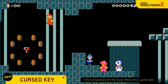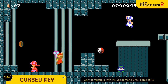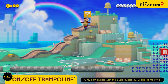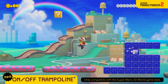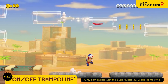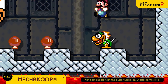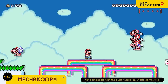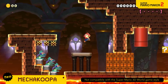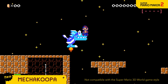The Cursed Key will sic the frightening Fanto on anyone who dares pick it up. The bouncy qualities of the on-off trampoline can be activated with a switch. You can even use them in creative ways. Mecha Koopas are wind-up automatons. The red ones shoot homing missiles, the blue ones attack with laser beams, and at night they all come equipped with jet engines.